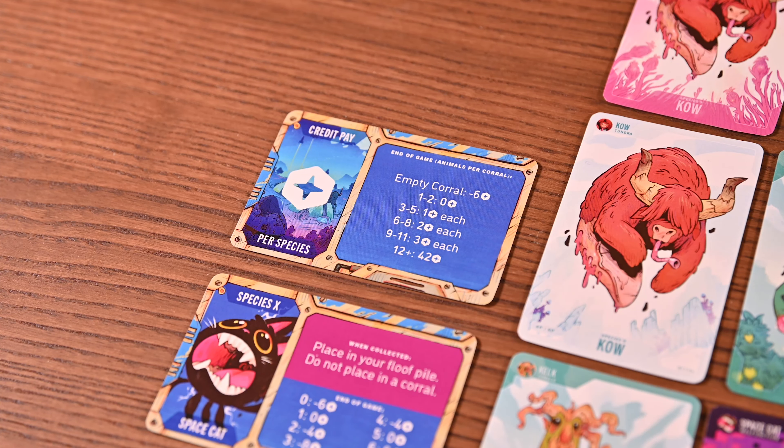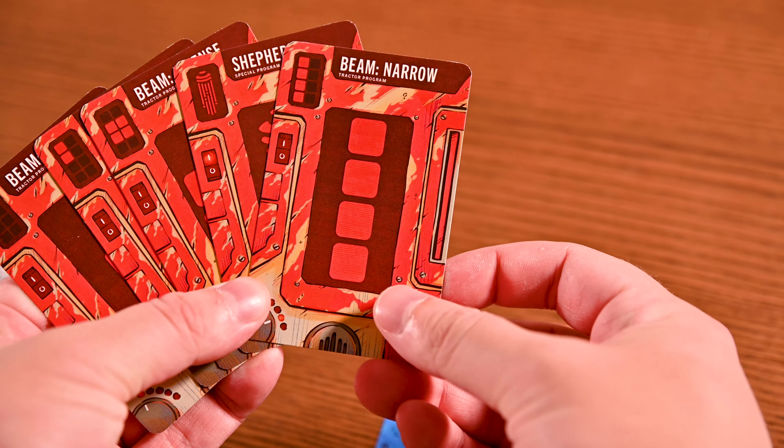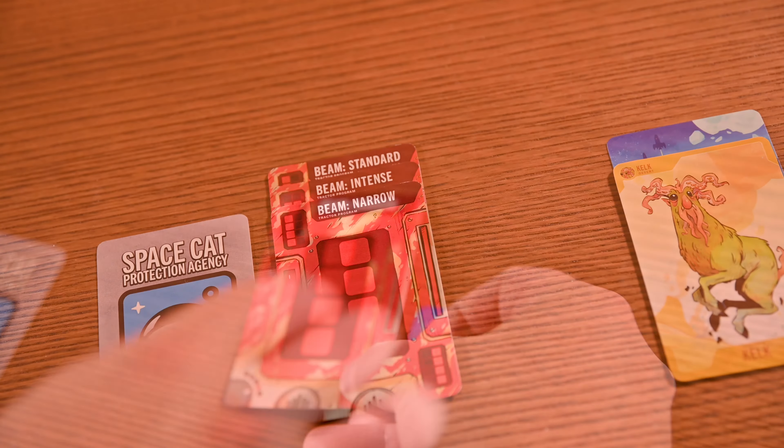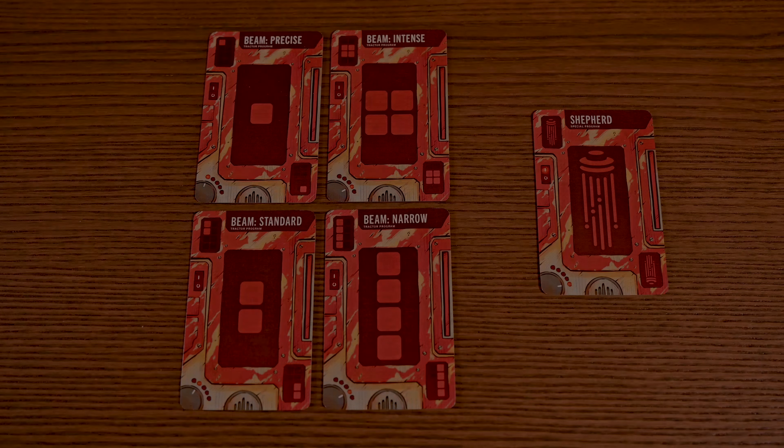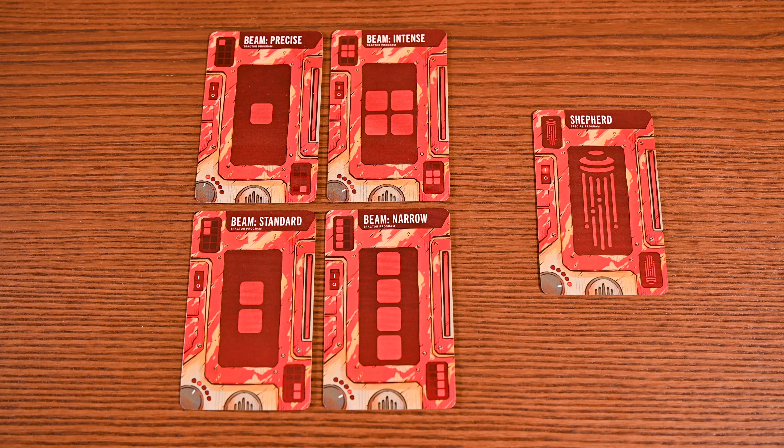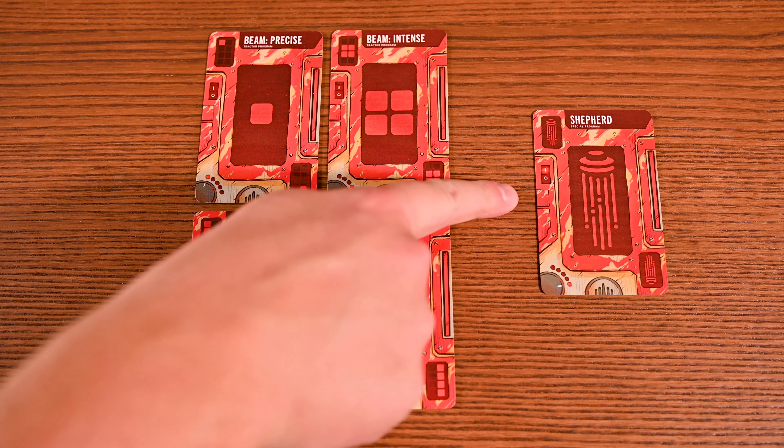In Rocket Ranchers, you'll be flying your dog ship, collecting a variety of cosmic creatures for your ranch. You'll aim to earn the most Galactic credits by the time the game ends, when the Wilderness pile is empty. This game is played in turns. On your turn, you'll choose a card to play from your hand, or reboot, collecting the discarded dog ship cards to your hand. Let's jump into the first action: playing a card or cards from your hand. In your hand, you'll have tractor beam cards and a special program card.